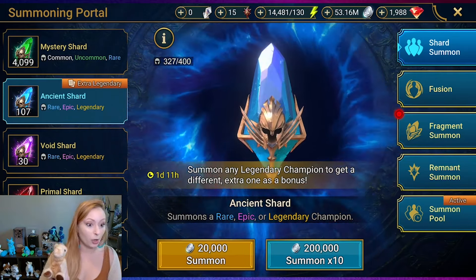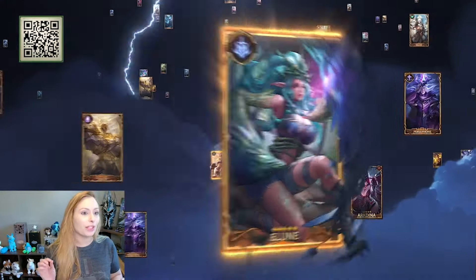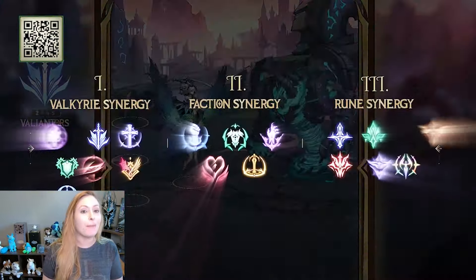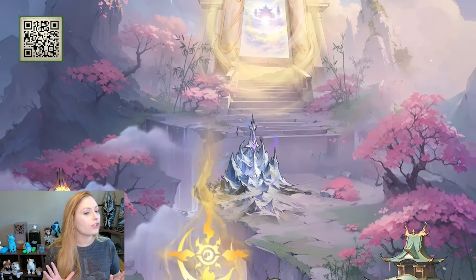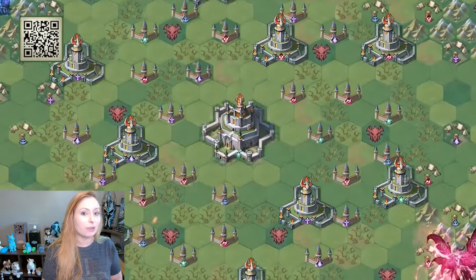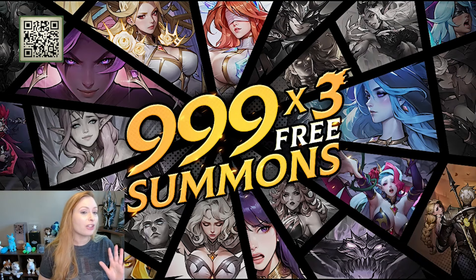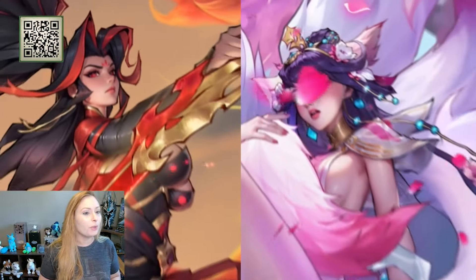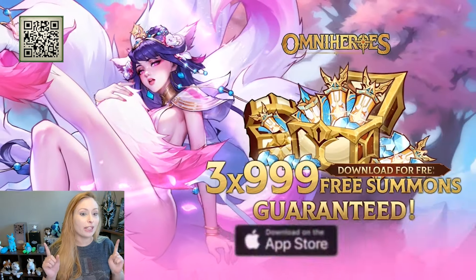Today I want to thank Omni Heroes for sponsoring our video. In Omni Heroes, you play as an Omni Guardian called upon to rescue captive Valkyries from demons, summon heroes, unlock multiple synergies, and match hundreds of team comps. Season 4 launches June 28th, featuring a new Chinese fantasy storyline, new relics, roguelike dungeon gameplay, and more. Download now for 999 free pulls, a minimum of five legendary heroes, and new legendaries including Dahlia, Mulan, Panda, and Wukong. Download using the QR code or link in the description.